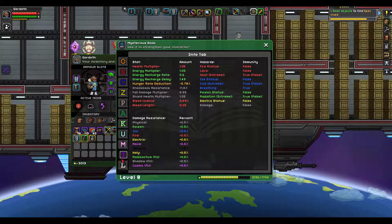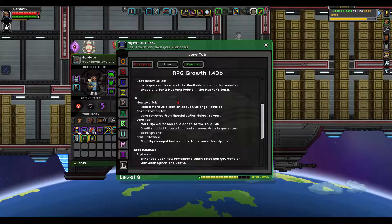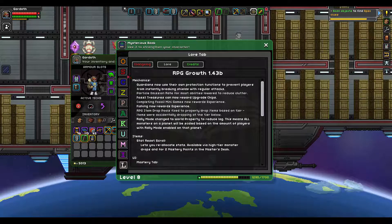That's the mastery tab. It's level 50. Multipliers, hazards, immunity, heat. True, but false because I don't actually have it. Lore tab. Mechanics: guardians now use their own protection functions to prevent players from instantly breaking shields with regular attacks. Particle emission. Start to reset scroll.